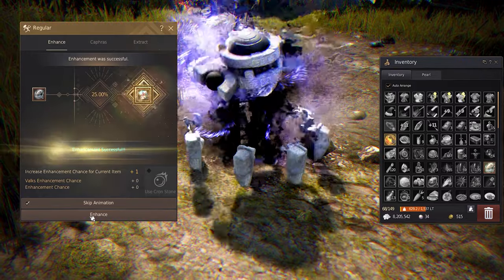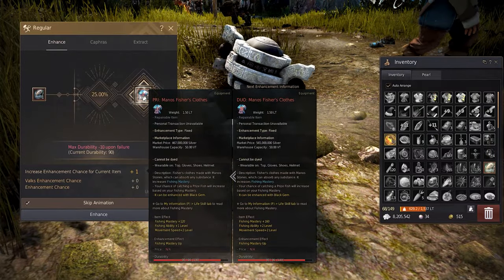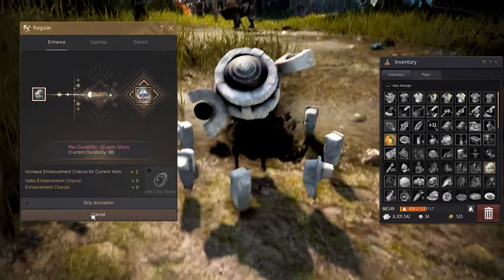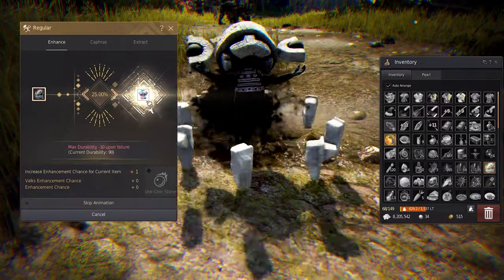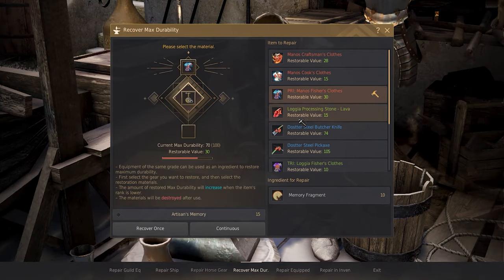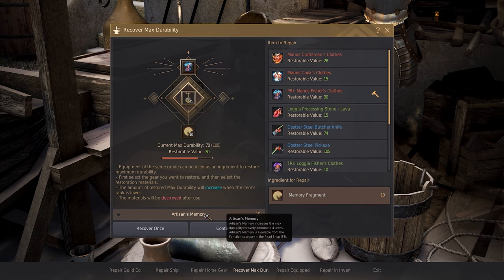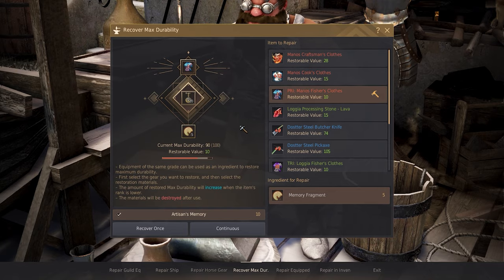Now, if you can get lucky like this, you can go ahead and try to get your Duo. Just remember that this is all off of RNG and you have to be pretty lucky. Don't get upset if you fail — repairing is just like any boss gear in the game. You can either use memory fragments or this same piece of gear, so be prepared to put an investment into it.